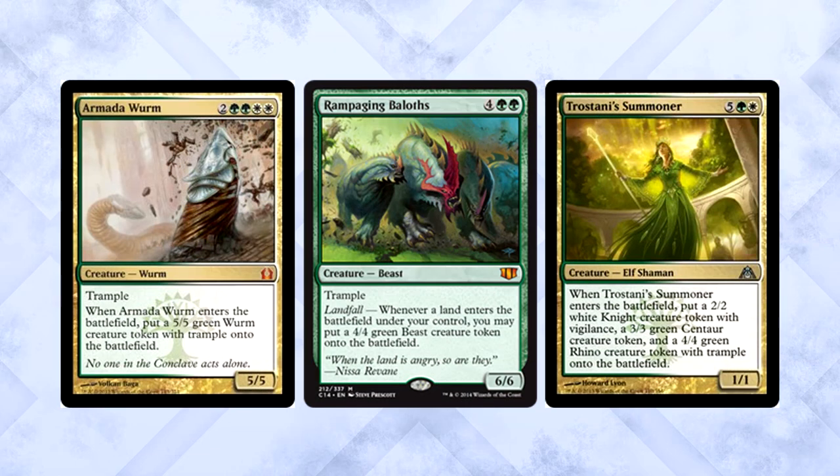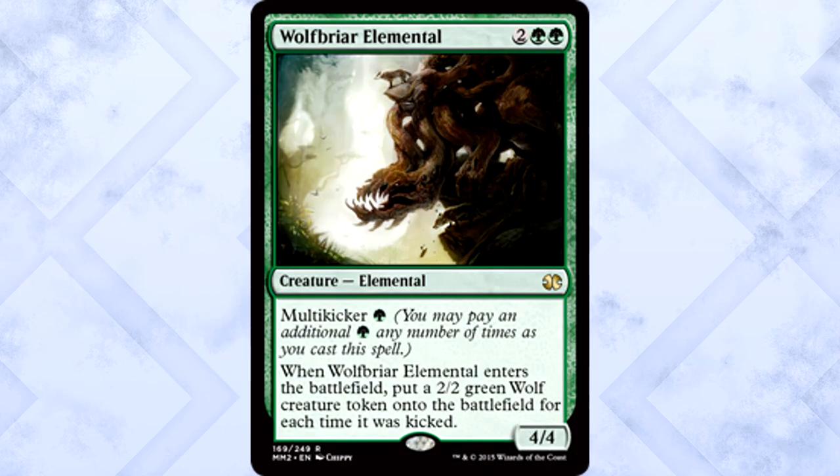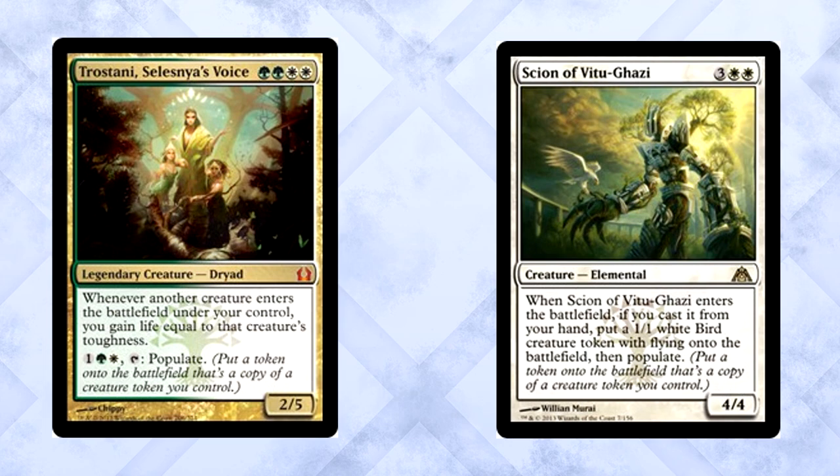We need creatures to make cards like Rhys and Cradle good, and this deck is chock full of them. Cards like Armada Wurm, Rampaging Baloths, and Trostani's Summoner bring plenty of friends to the party. Some creatures require a heavier mana investment, but in return you get a near unlimited amount of dudes. Jade Mage, Ant Queen, Heliod, and Vitu-Ghazi Guildmage all provide creatures as long as you have mana floating around. Wolf-Briar Elemental is more interesting as you can only get the creatures when you pay for multi-kicker — a solid follow-up to bounce back from a wrath effect or if you just have a bunch of open mana. Return to Ravnica brought the populate mechanic and new ways to generate creature tokens. Trostani, Selesnya's Voice will gain you a lot of life, while Scion of Vitu-Ghazi lets you populate when it hits play.